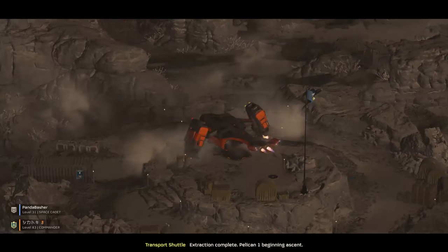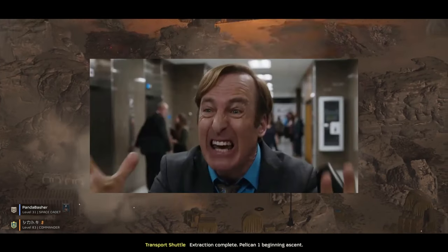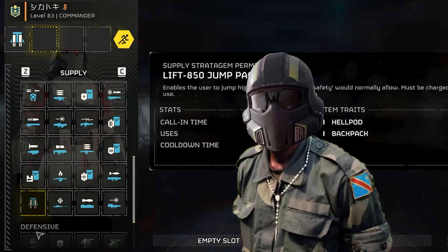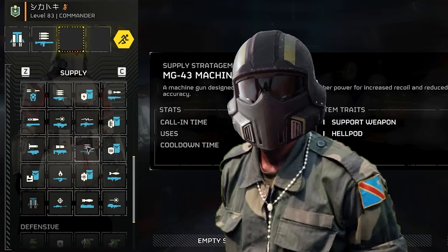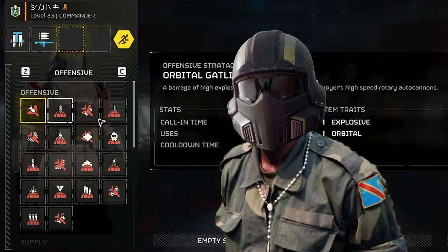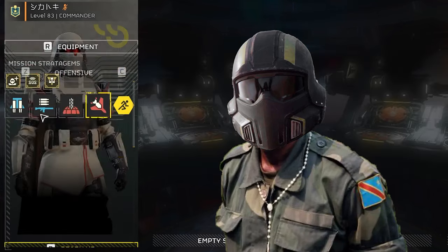I know what you're thinking. A free backpack slot? That's gonna make the game trivial! It's an overkill Doomguy power fantasy! If you take a separate backpack — for example, the jetpack — you would naturally want a support weapon to go along with it. So if you have a separate backpack and a support weapon, it takes 2 slots. Compare that to a single backpack support weapon, like the autocannon.